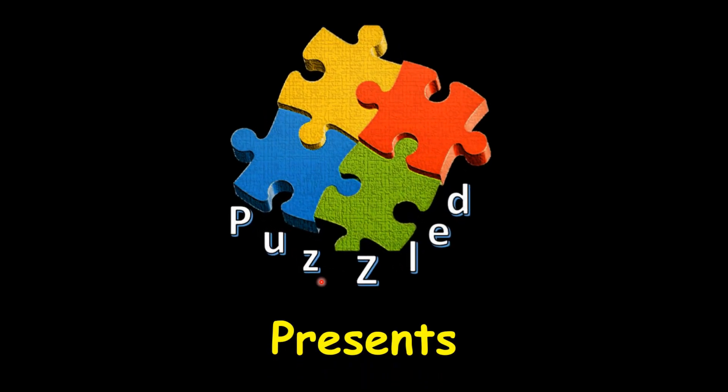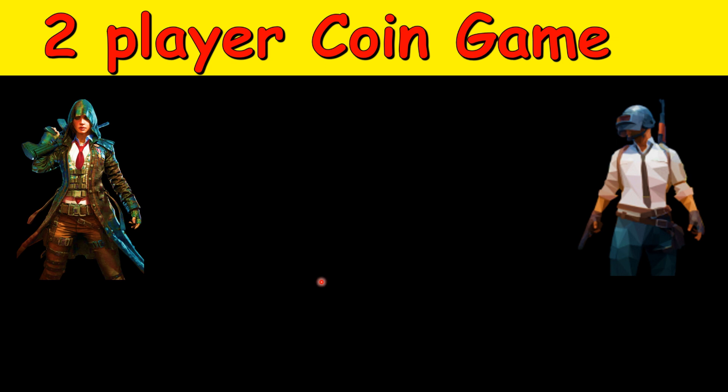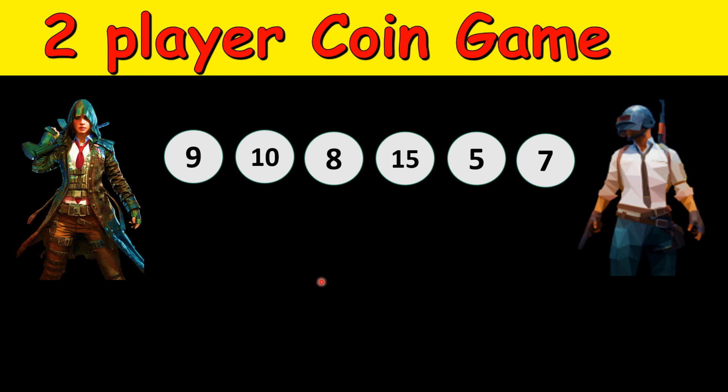Hello friends, we are back with a new puzzle. This puzzle is a two-players coin game. There are two players and there is an even number of coins — in this case we have six coins. The game says that one of the players will start picking the coins, and he or she will get the alternate chance to pick the coin. You can pick only one coin, and you have to pick only from either the left end or the right end.